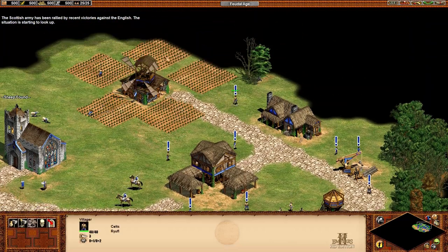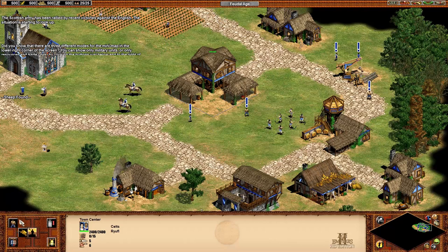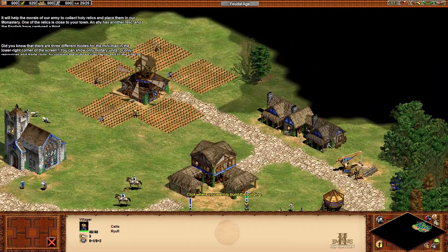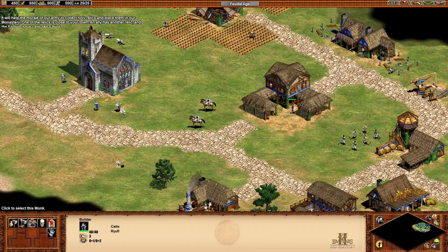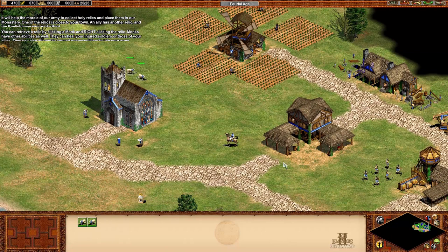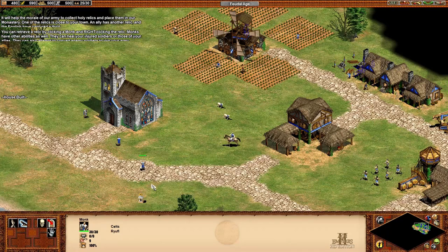The Scottish army has been rallied by recent victories against the English. Did you know there are three different modes for the minimap in the lower right corner of the screen? You can show military units or only resources and trade units by clicking the buttons just below and to the right of the minimap. It will help the morale of our army to collect all the relics and place them in our monastery. One relic is close to your town; an ally has another relic and the English have captured one. You can retrieve a relic by clicking a monk and right-clicking the relic. Monks can heal your injured soldiers or those of your allies, and they can also attempt to convert enemy soldiers to join your army.